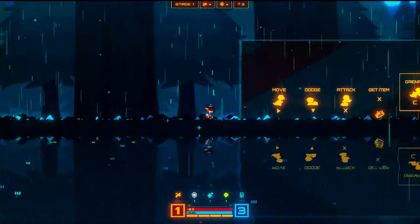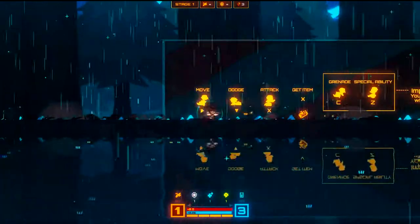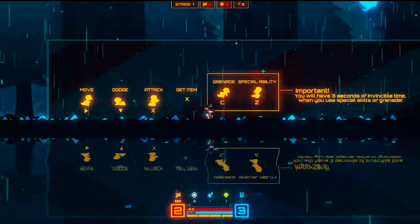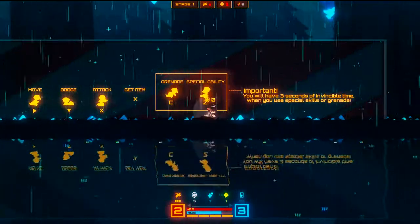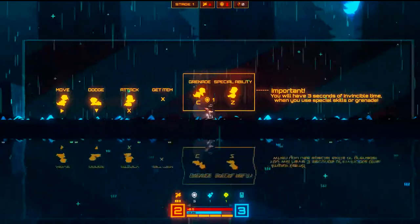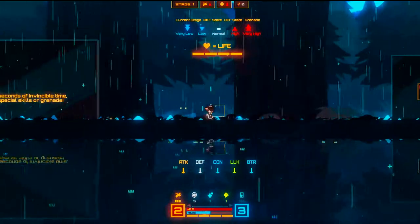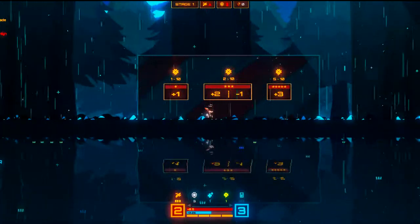Move, dodge — if you can dodge a wrench, you can dodge a ball. Oh, that's my gun — holy cow! Everything's under control, situation normal. So that's my grenade, and that's apparently my super shot.